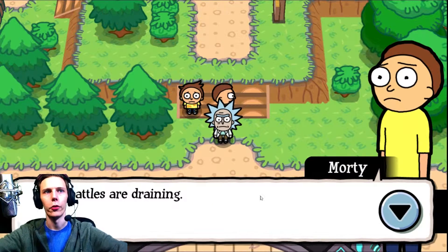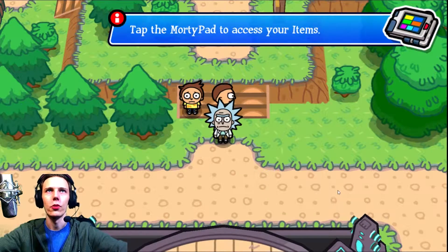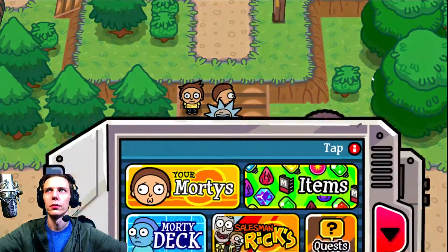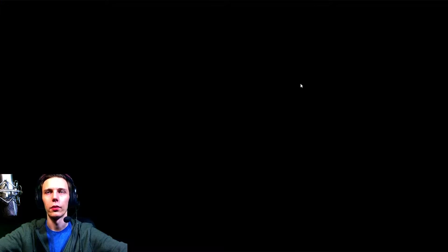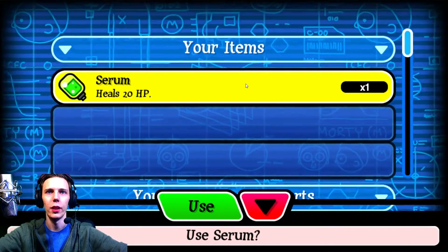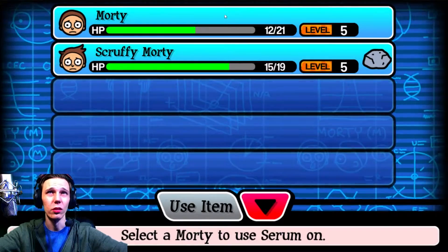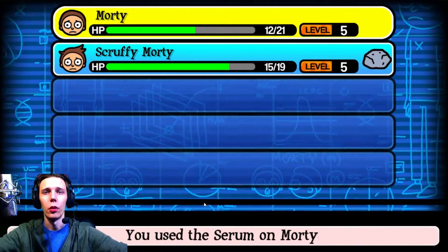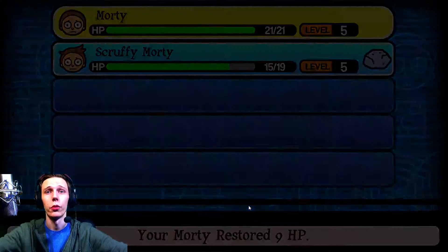I don't feel great. There's going to be a Morty center here. Do I have to use it now? I guess so. Nice, I like this interface. Okay, so where are our items? It's obviously scrolling up there trying to tell me where it's at. Maybe there isn't a Morty center, cause I assume they wouldn't make you waste your serum before you got to a center if there was one. We'll see.